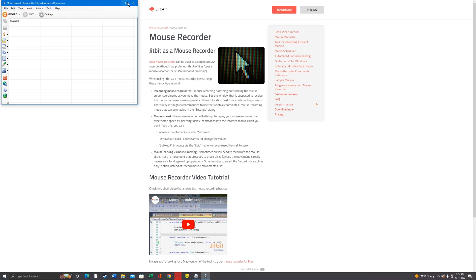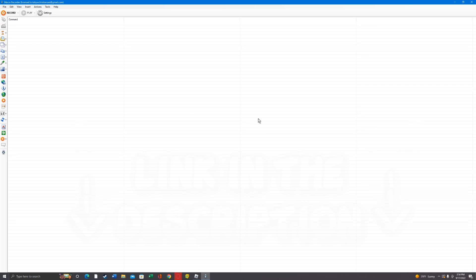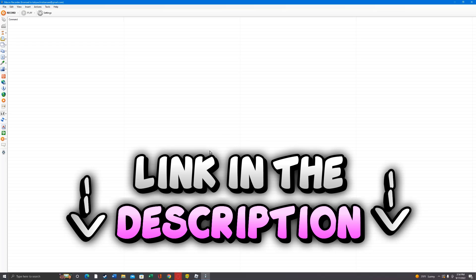For me, it actually opens macro already because I've already installed it. For you guys, it's going to show a box that will want you to log into an account. You're going to need a serial number and whatnot. This actually costs money, but thankfully I have a free one linked in the description — it's the one that literally everybody uses. There's a free serial number and username down there, so don't forget to copy and paste that in.